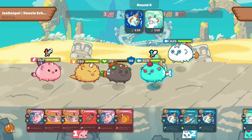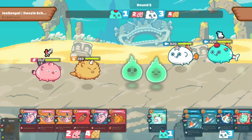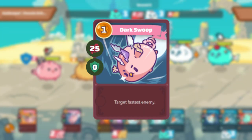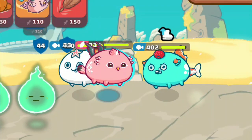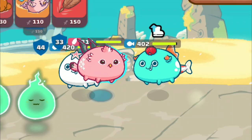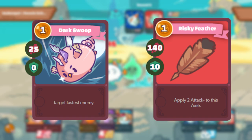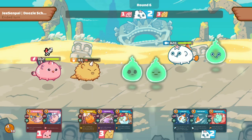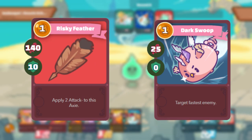Priority allows you to target a specific target instead of hitting the enemy at the front of the line. For example, Dark Swoop allows you to hit the opponent's fastest Axie regardless of its position. However, in order to utilize the priority, it must be used first in the combo. If you use Dark Swoop then another skill like Risky Feather, you will hit the opponent's fastest Axie. But if you use Risky Feather first and then Dark Swoop, you will just hit the opponent in the front.